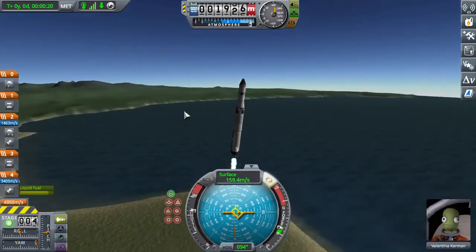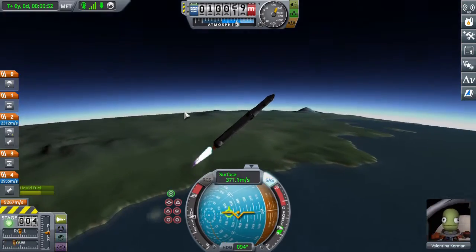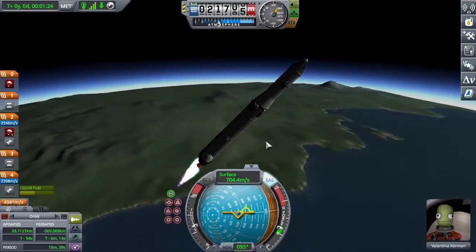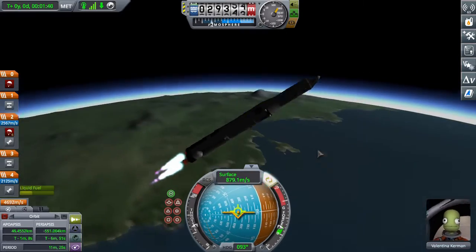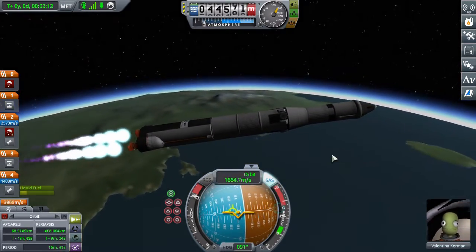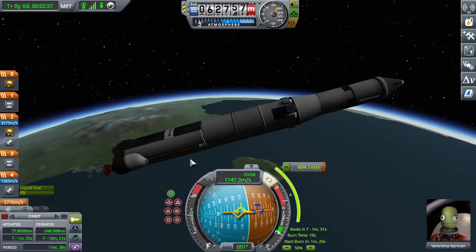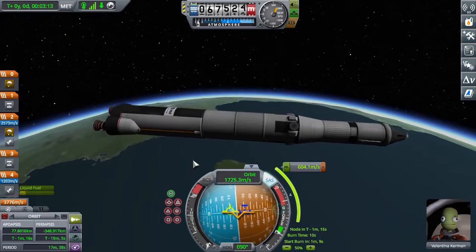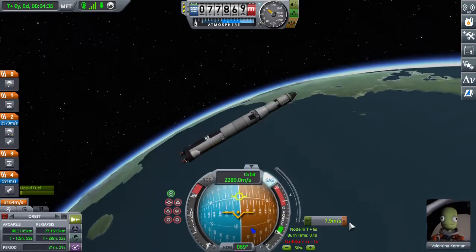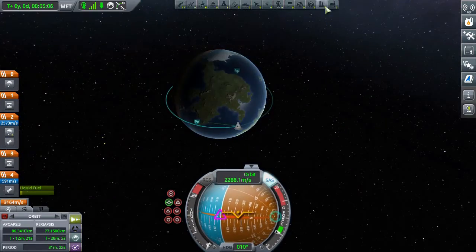This is my second moon rocket, because I failed to rescue the second Kerbal with my first moon rocket. So this is the new and improved version, which has a smaller capsule because the previous capsule was too big — it fit three Kerbals. This capsule is from the Making History DLC; it's the Mark II capsule.